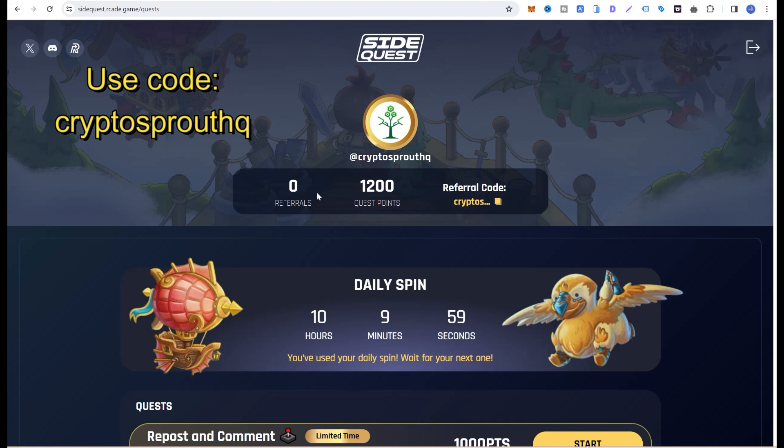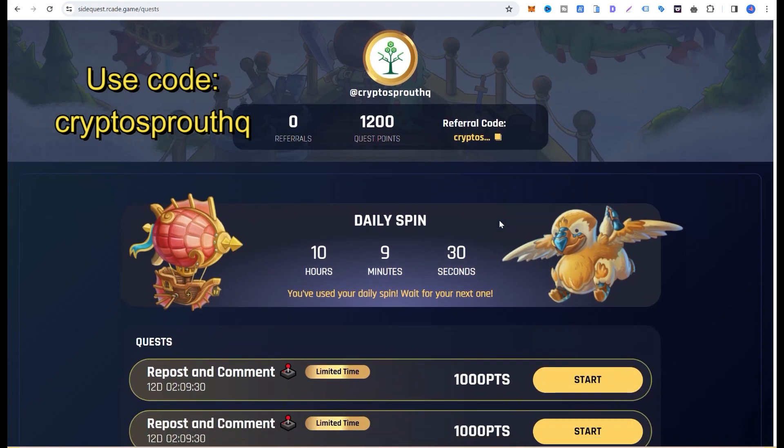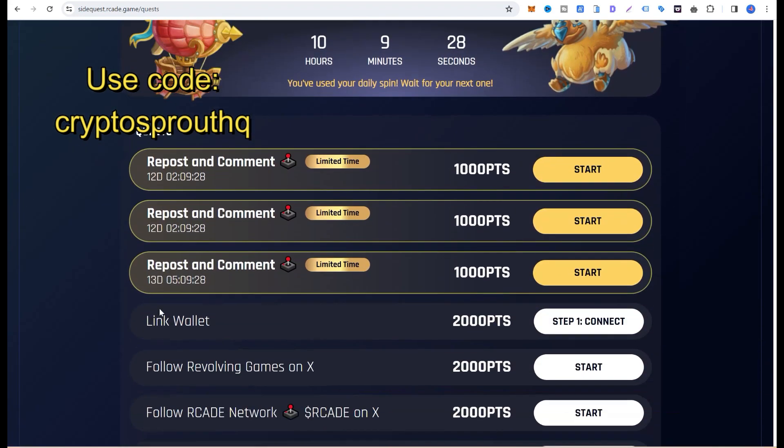You can use my referral code — that's 'CryptoSproutHQ'. I'm going to put it on the screen. Just use the code while you are registering, and once that is done you're going to get a bonus for using that referral code.